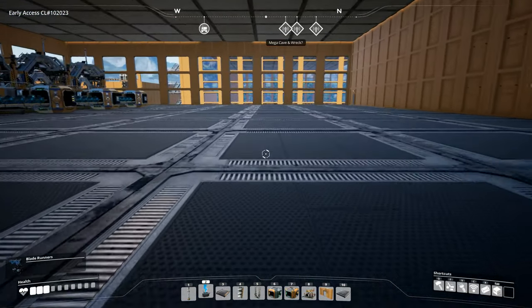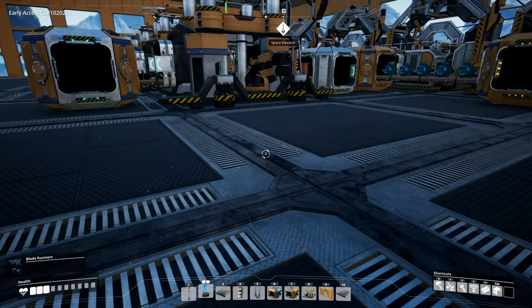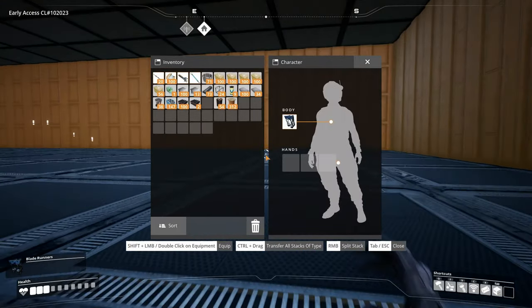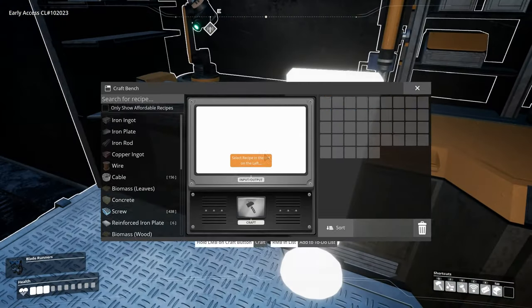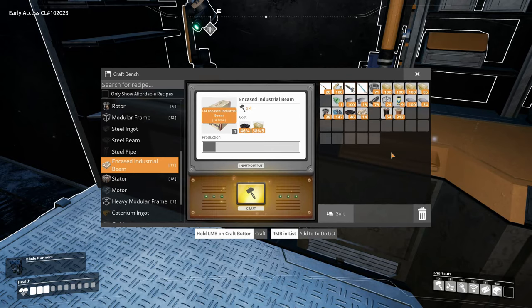I'm not really sure how I want to get the output over here into storage. What I do know is that we need to make some encased industrial beams, so let's go do that real quick. We need to make more than 25 — we need to go get some more steel plate, which we don't have stored up anymore. But 25 will have to do for now. We actually need more steel plate right now because we need it for our belts, so let's go grab it right away.